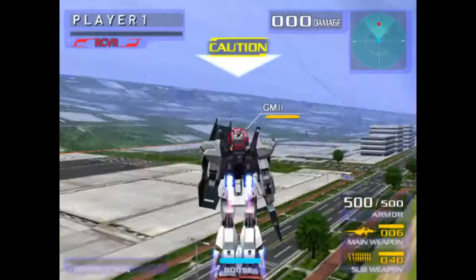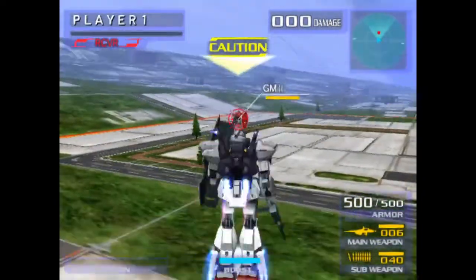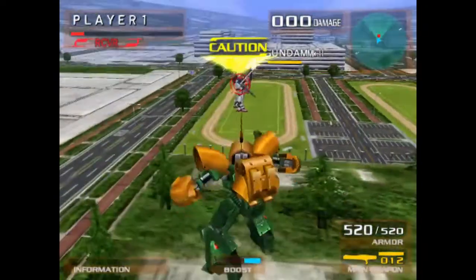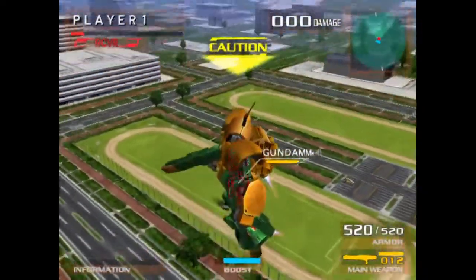If you time it right, the jump arc becomes much more horizontal, allowing for jumps that get you from and onto the ground quickly while covering some distance. You can also do it with transformable machines — just make sure you are not holding the jump button when doing the input.